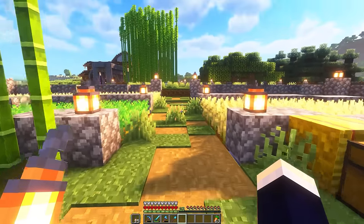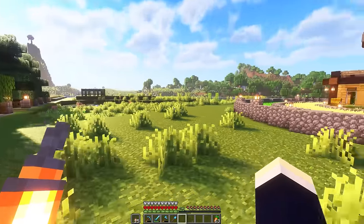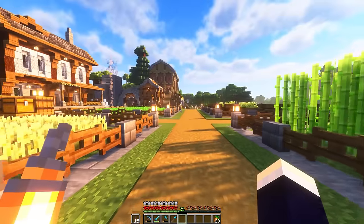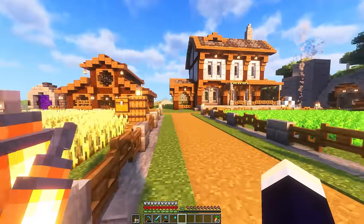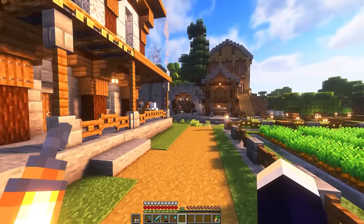First of all, we need some blocks to build with. For the first metro station we're actually gonna be building, probably over here somewhere. I kind of want like a modern slash stone feel to it. So I'm basically just gonna go get a bunch of andesite and a bunch of stone blocks. Give me a second and I'm gonna get that done right now.